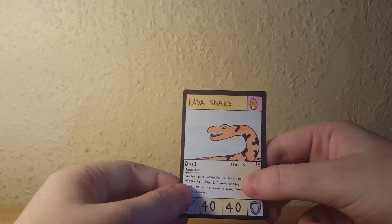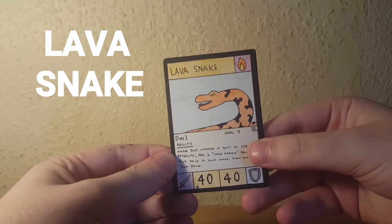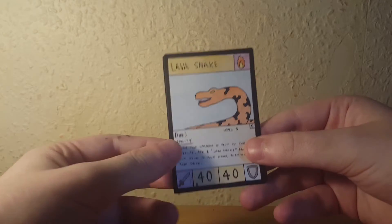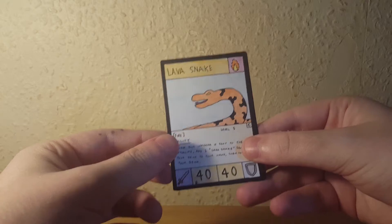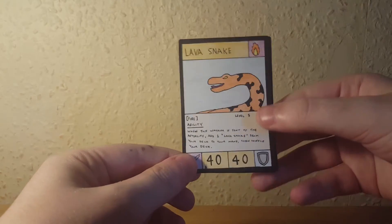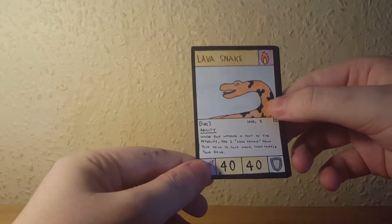To begin today's video, we've got some brand new cards — I haven't done one of these in a few weeks, probably about two weeks. We're starting with Lava Snake. Lava Snake is a fire type warrior card, level five, common, so it's a pretty basic fire type support card. You may recognize this from a card called Snake Pick, which came out a while back as an ability card. This card has a really good ability: when this warrior is sent to the afterlife, add one Lava Snake from your deck to your hand, then shuffle your deck.